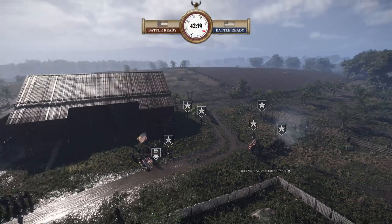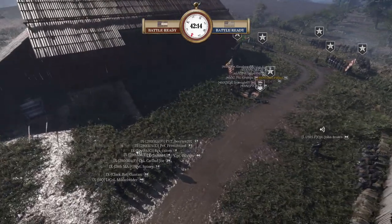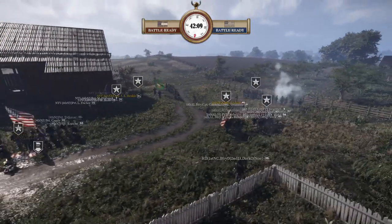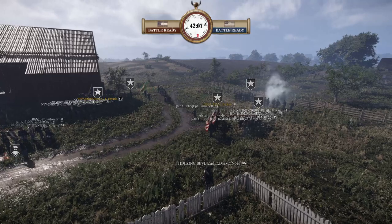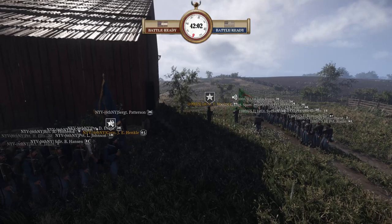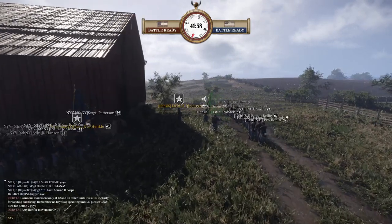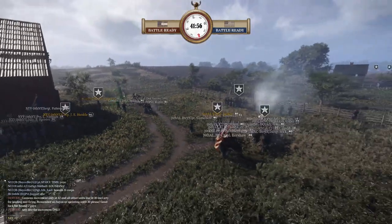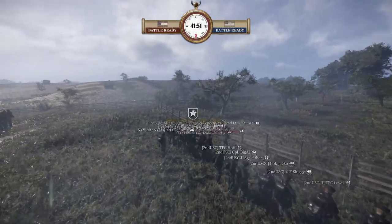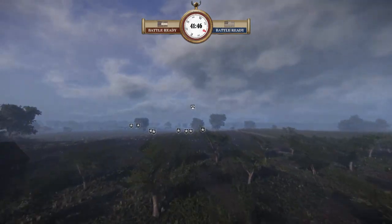Let's check out the teams. On the Union we have 1st USSS, 9th Corps, New Jersey, HD, 6AL, 88th New York, 6th New York, 10th US, 2 USC, and 88th New York. They have no artillery on this map.